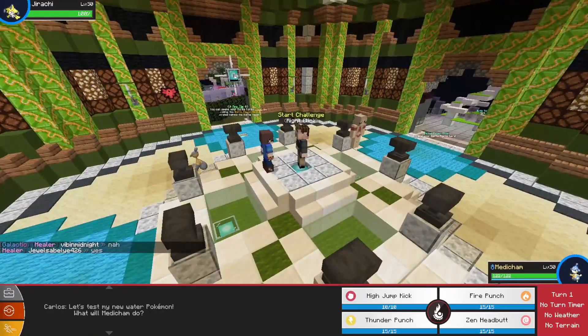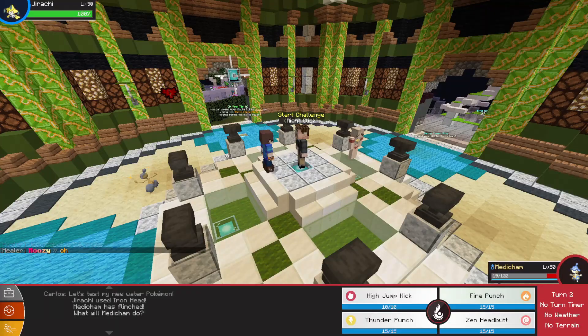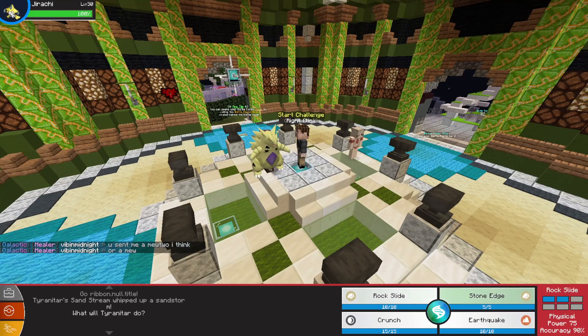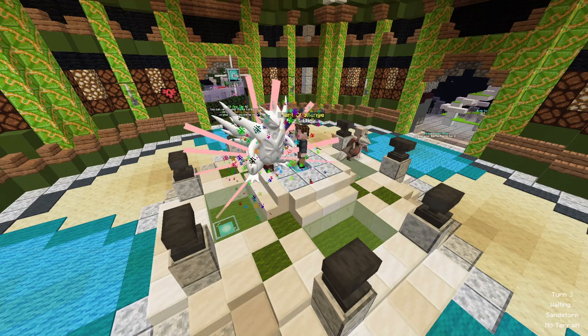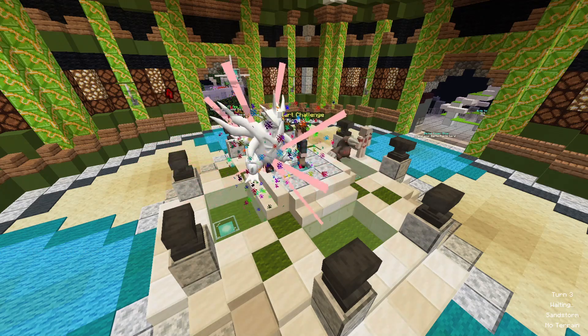We start off against Jirachi. We can deal with this - going into a Fire Punch for Fire vs Steel, and we nearly got one shot, but we didn't get a single hit. We're going to get out-sped. Switching to T-Tar and going for a Mega Crunch on the Jirachi, but they switched out to Excadrill, so we get a free hit in - I'll take that, though it's still a bit dangerous for us.